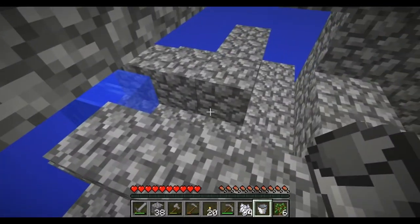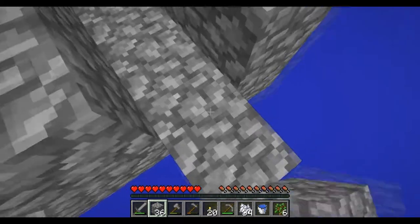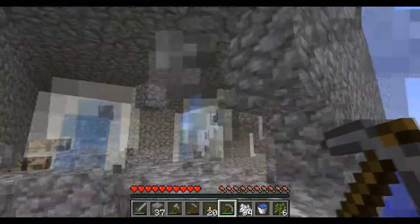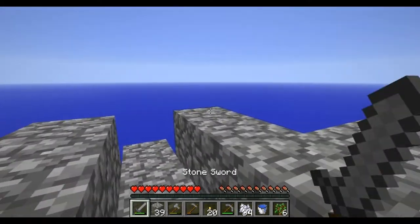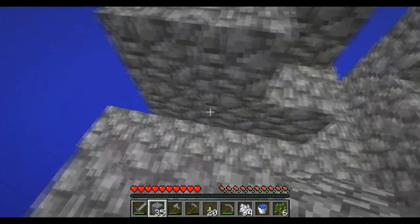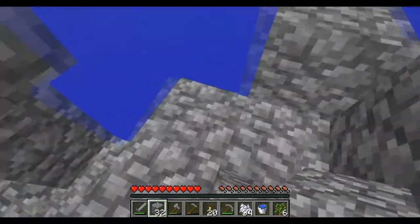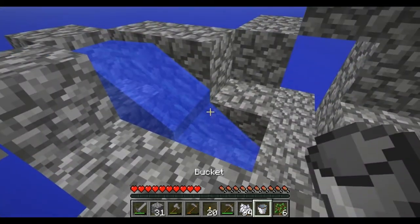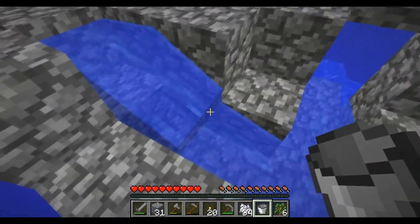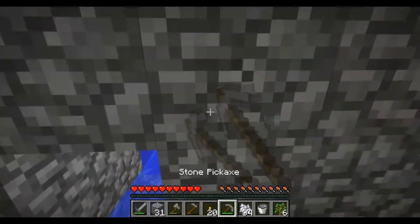Water — yeah, it streams this side. It needs to stream this side. Oh yeah, now I remember. I need to build up one block. Let's open this so we can still get through. Okay, this needs to be blocked. Here's the lava source. I think this was the place where the water needs to be. Let's check — yeah, perfect. As you can see, the water streams down and ends perfectly at this line where the lava source is gonna be.